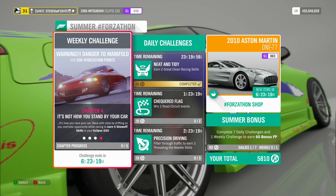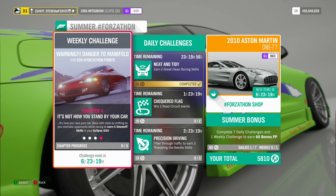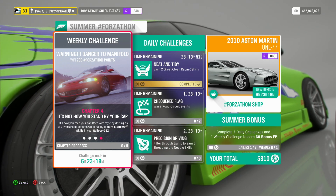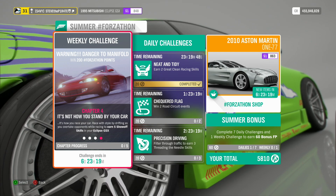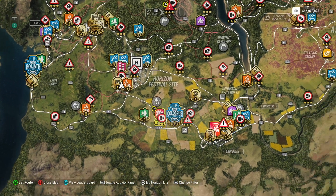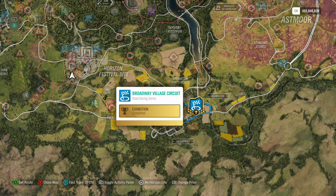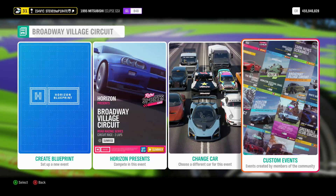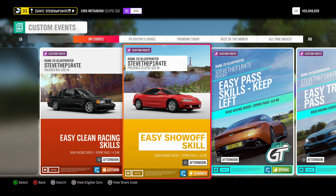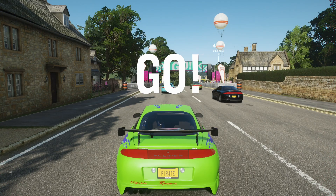Chapter 4: It's Not How You Stand By Your Car, It's How You Race Your Car. Race with style by drifting as you overtake opponents while racing to earn 5 Show-Off Skills in your Eclipse GSX. A Show-Off Skill is a drift skill and a pass skill at the same time. To make this easier, I've created a race at Broadway Village Circuit. Set up the event, select Solo, and add me as a friend on Xbox to find it under Custom Events — Friends and Followed — called Easy Show-Off Skill. If you don't want to add me, use the share code 910253751.